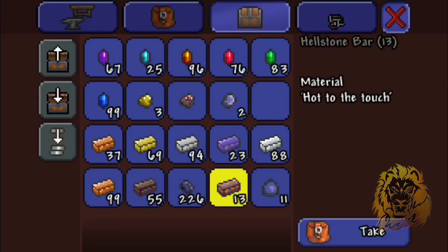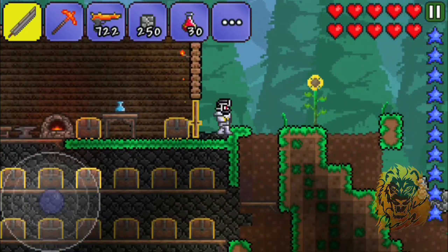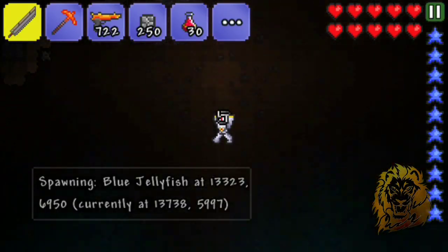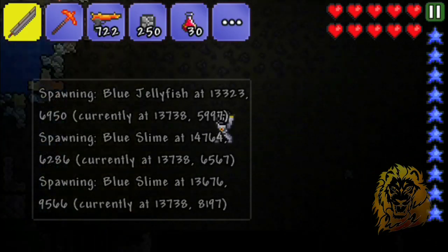We have 13 and I need 88 more ore - hellstone ore, not the bars. We need 35 bars which means we have to get 88 ores. That's what we're hopefully going to do this episode. As you can see, there's this bug that keeps telling you everything that spawned.